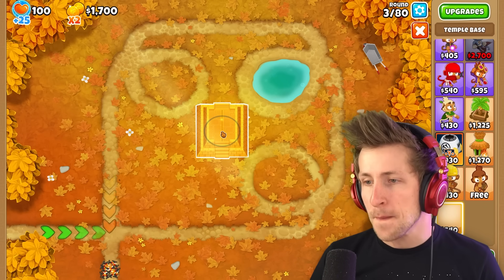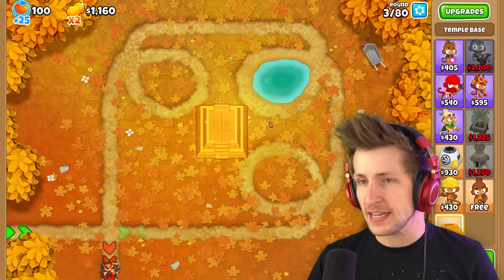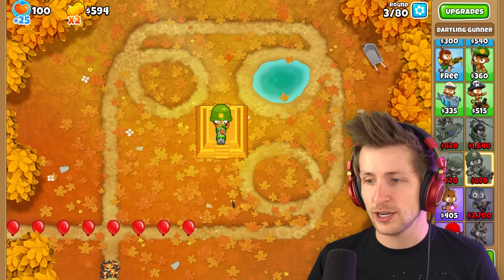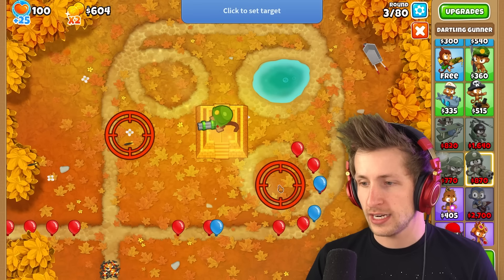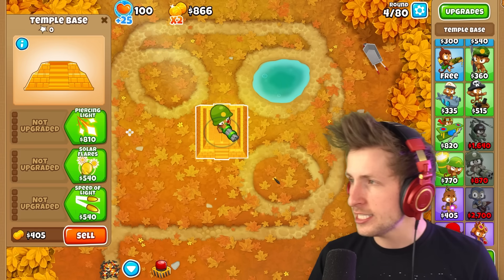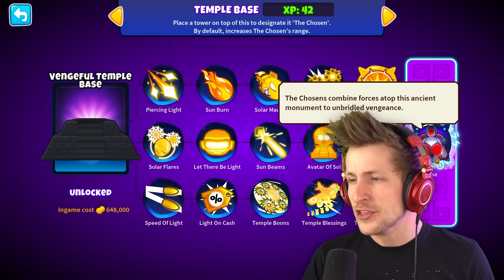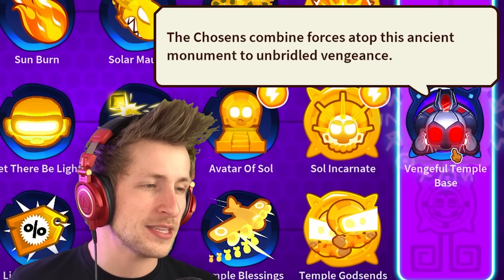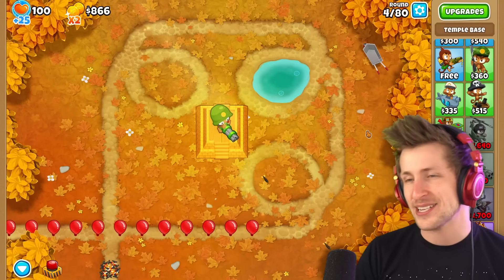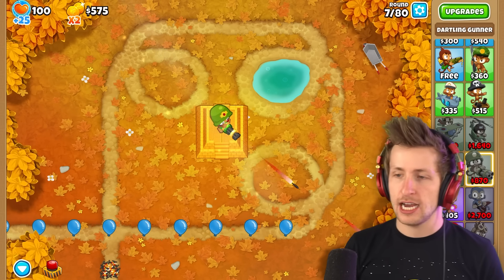So this is going to be our main Temple Base — that's where the Vengeful One is going to transform into. I think obviously we need a Ray of Doom, so we're going to have a Dartling Gunner there. It'll kind of shoot down across. This is going to be the Temple — we'll upgrade this one to Daybreak. There's the Vengeful Temple Base. The Chosen's Combined Forces atop this ancient monument to unbridled vengeance. We need to think about what the other two towers are that we want combined onto the tower.